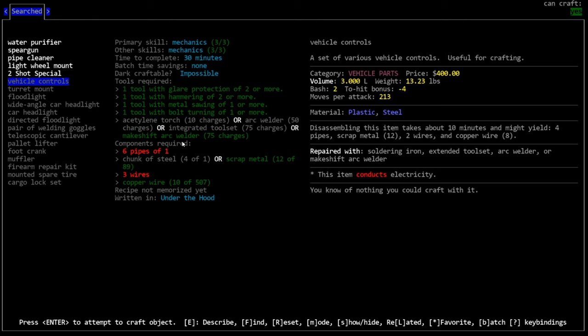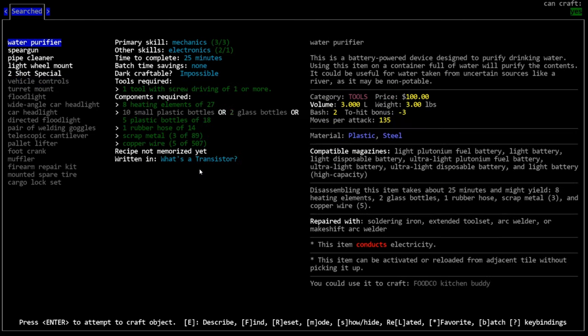Vehicle controls - that requires a welder though, which would be limiting because we'd have to run out to recharge it all the time. We can get wire and pipes pretty easily. The water purifier takes 25 minutes but uses a lot of heating elements - we can only make three of them. Let's make one.